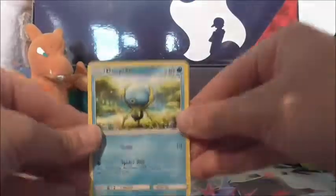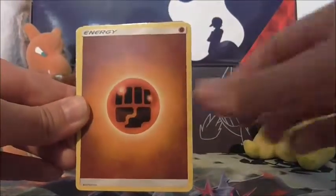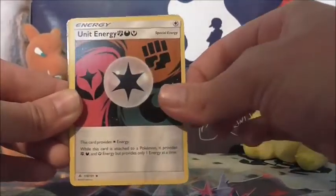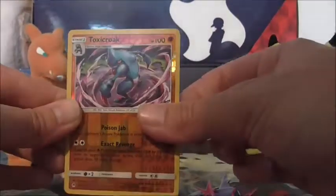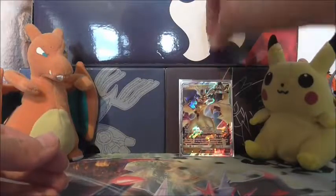Here we go then. We've got Doublade, Scatterbug, Inkay, Goomy, Goomy, Fighting Energy, Crash Awake, Xurkitree, Unit Energy, Toxicroak is the reverse holo — which is a rare reverse holo — and the rare is Ultra Necrozma GX. So we finally get ourselves a hit. Doing well with Ultra Necrozma today, having recently opened the Elite Trainer Box. This is just a regular art one, of course. So we finally get a hit from a blister pack.